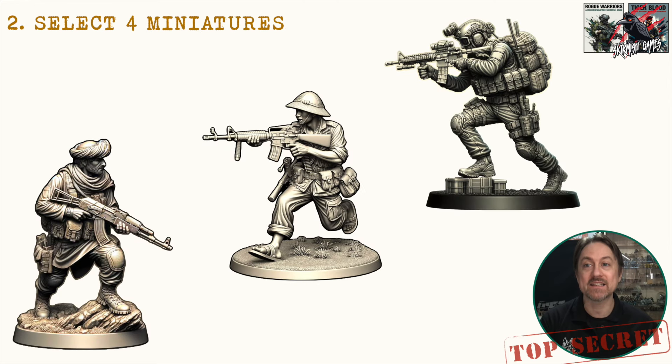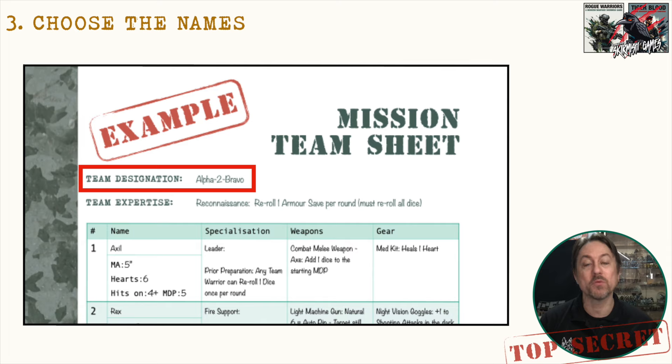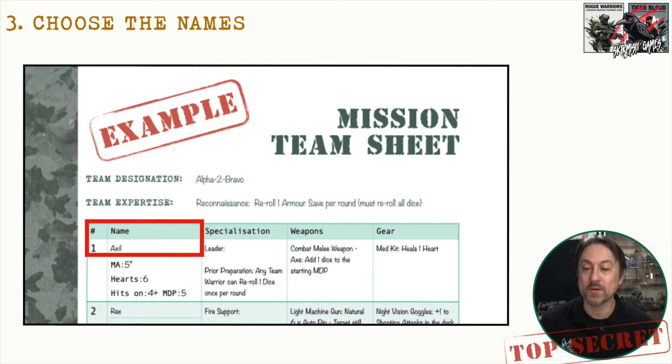Next, select four miniatures per team — you can choose from many different ranges. Our favorites include Anvil Industry, Warlord Games, Infinity, and of course Warhammer — there are just so many to choose from. Then choose names: your team designation gets a team name, and each warrior within the team gets an individual name. Pop each warrior's name on the sheet, give them a number one through four — the leader always gets number one.